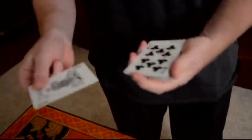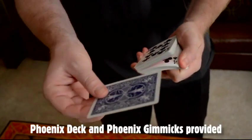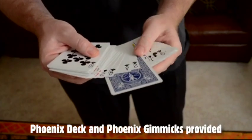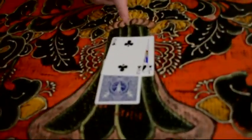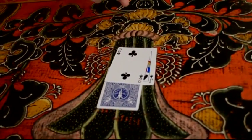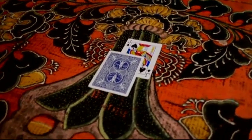In this trick you hand the spectator a wild card. I like to use the Joker, and you ask them to turn it over and stick it anywhere in the pack that they desire. This is an actual free choice, but the free choices don't stop there. Wherever they stop, you give them another choice: do you want to use the jack or the two? We're going to use the one that you decide. In this case we'll assume that the spectator chooses the jack of spades.